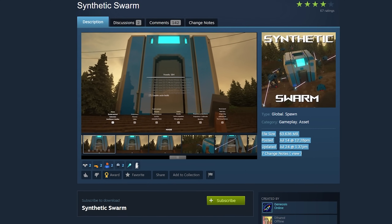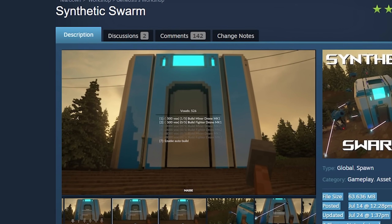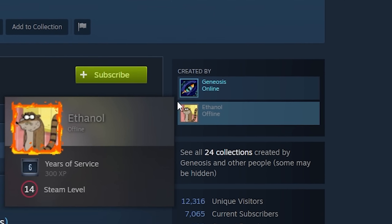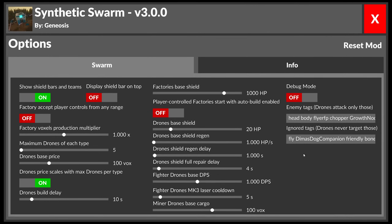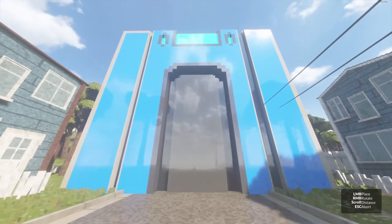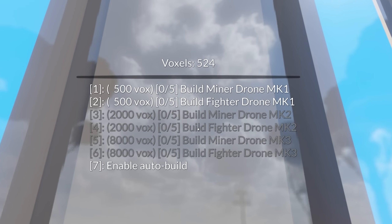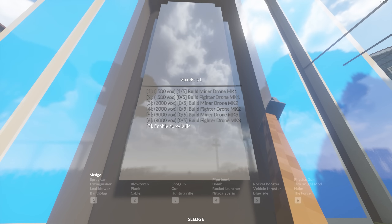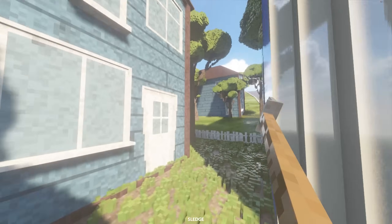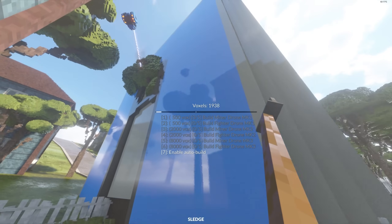Synthetic Swarm is a mod that allows you to create drones and also be attacked by drones, build factories, and also destroy enemy ones. This seems very interesting. Brought to us by Genesis and Ethanol. It has its own options menu — I'm gonna leave it as default. You can spawn an autonomous or a player-owned factory, but I want my own factory. I'm gonna build some miner drones to go collect some objects. They're actually mining parts of the map — look at him mining that tree! It's giving me voxels. This is sweet.